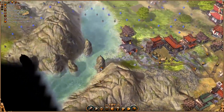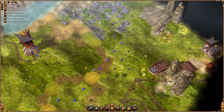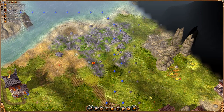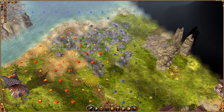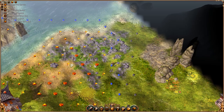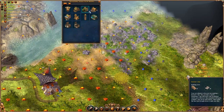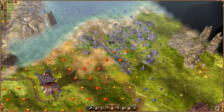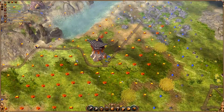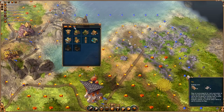They have gotten a bunch of supplies, but I think we have made a heavy hit on their infrastructure, so hopefully that is going to make a difference. We can do a quarry because we have some stonecutters that are not really working, so we should employ them.